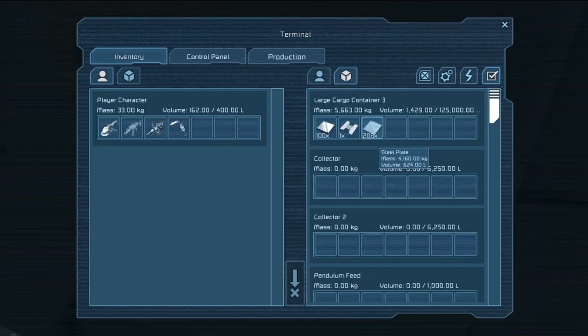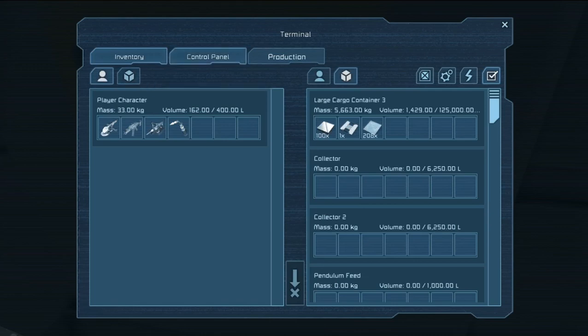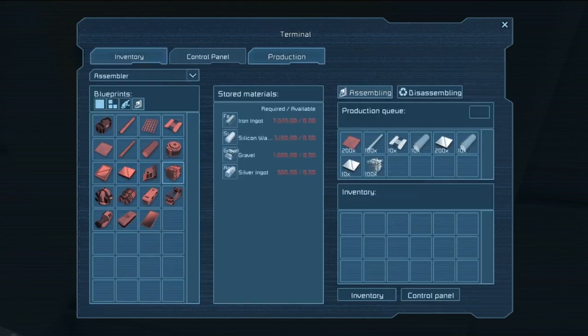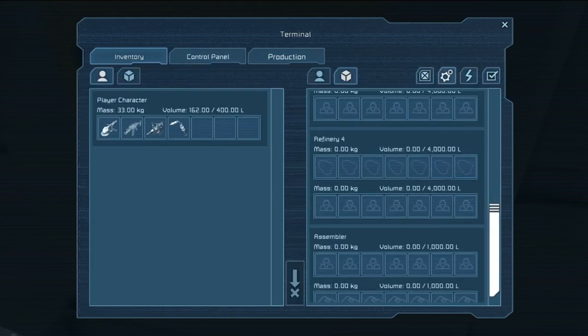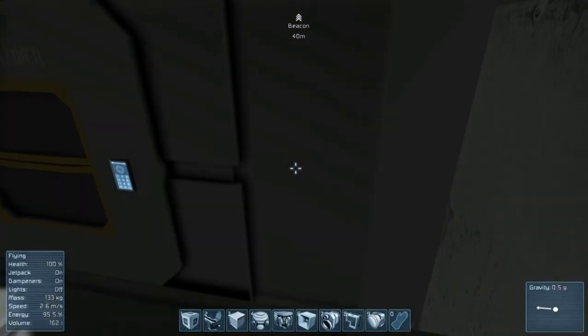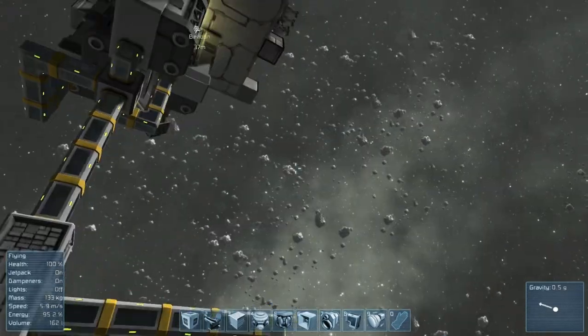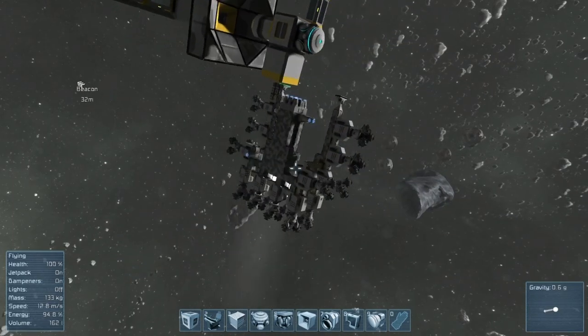It seems there's a bit of stuff from an earlier test I did, so we currently have some components already. I'll leave those there. But we're going to say that the player wants to make a bunch of components. So he places his orders and of course he realizes he hasn't got any ore, so he's got to go out mining.